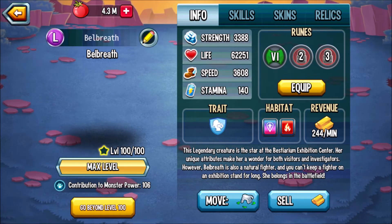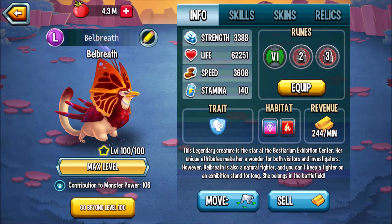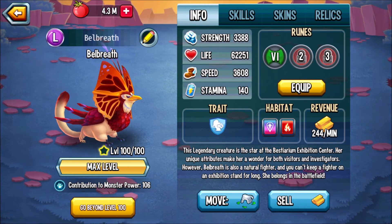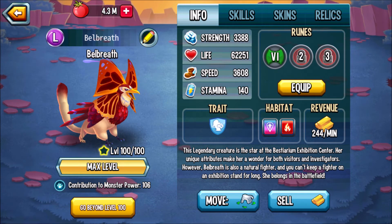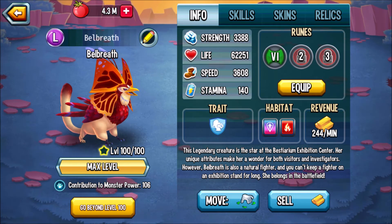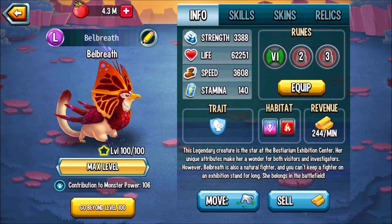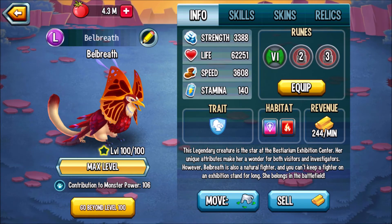On a scale of 1 to 10, I would rate Belbreath a 9 out of 10, because she is a very good monster. She has great life and speed for a support, she has a control immunity skill with 0 cooldown, she can apply hydrophobic shield to her team, she can apply 50% damage block plus damage boost plus extra turn, she can remove negative and positive effects, she has mainly low stamina cost which is good for an extra turner, and she has a great trait.